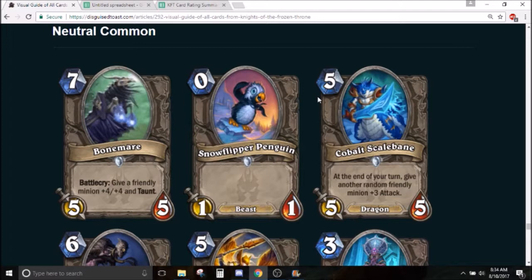It's almost a neutral Firelands Portal in the sense that you're getting a really strong effect — the +4/+4 and taunt — and on top of the taunt you get the body. Instead of dealing 5 damage you get a Blessing of Kings, and it's neutral. That seems kind of crazy. Decks that almost always have minions on board, something like Token Shaman or midrange Shaman decks that are going to have totems on board, they always threaten to have Bonemare value.